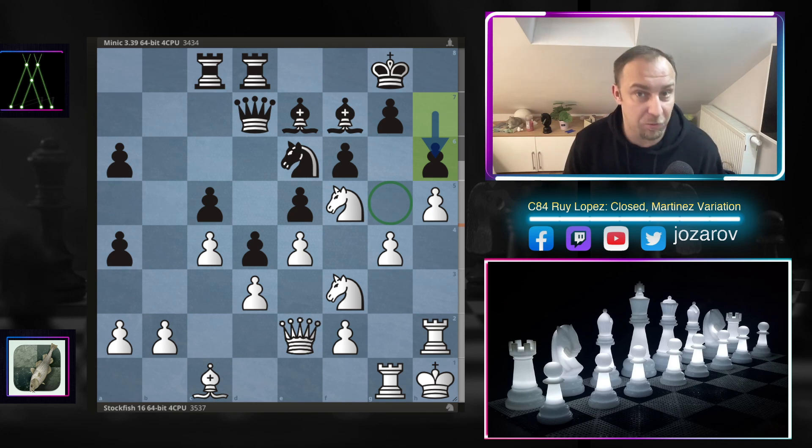Maybe just for fun again — pause the video and try to see the best idea here for White. I'm not saying this is completely busted for Black, but this move has to be played now. What would you do in this position?